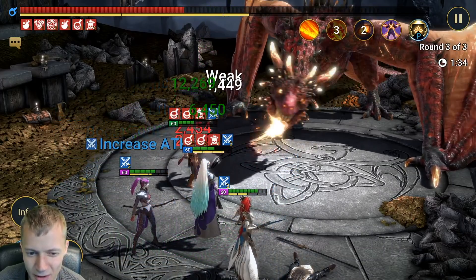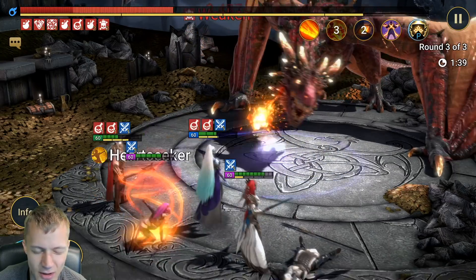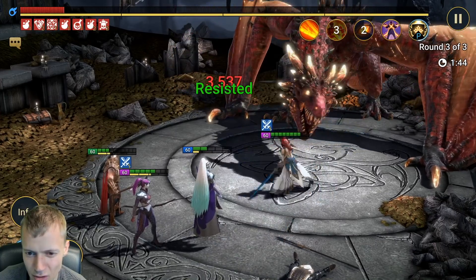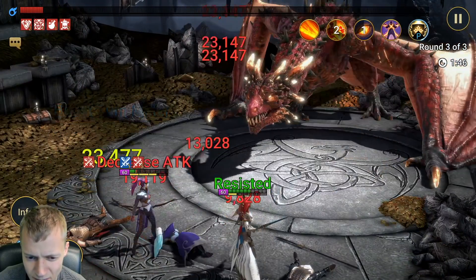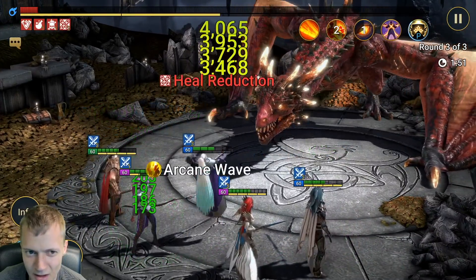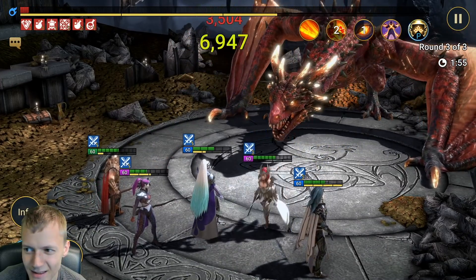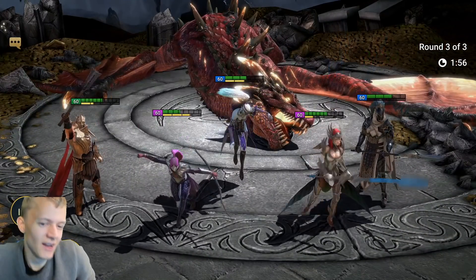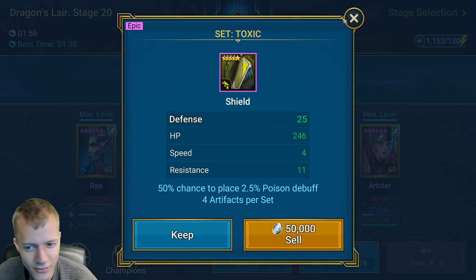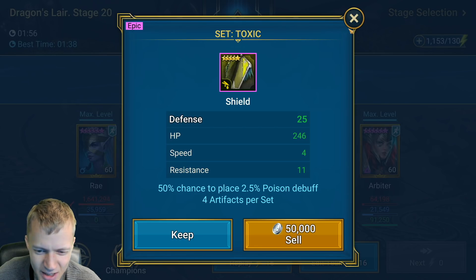Maybe this will fail. Let's see — my Arbiter should revive someone soon. The battle is due — if it goes over two minutes I have to do it again. Does it go over? No it doesn't. 1:56 — that's fine, I did it under two minutes! Meanwhile basically everyone died. Speed could be good, resistance could be good — I'll keep it.